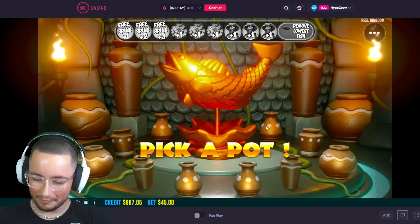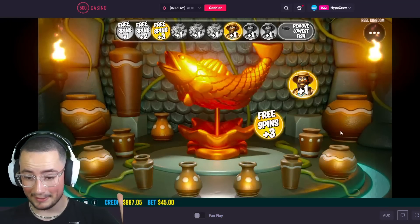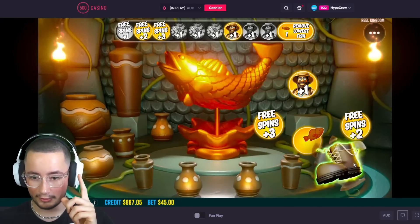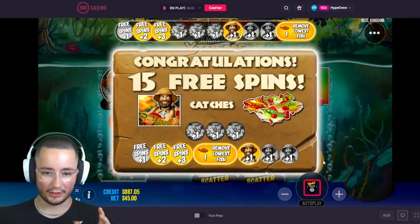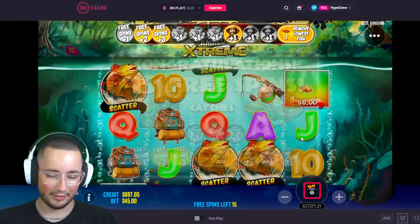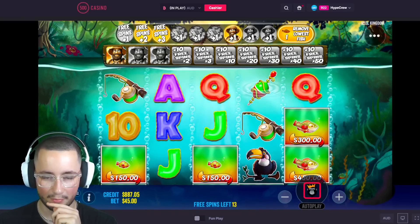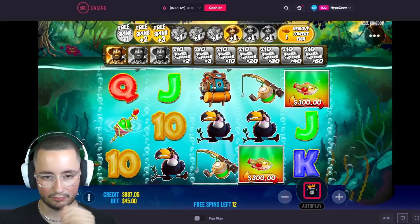It's the final bonus of the video — let's make it a good one boys. One fisherman, three extra spins, two extra — there are 15 spins! We got the 'remove the lowest fish' feature and then the boot. I like that. We have removed the lowest fish — is this going to be big? 15-spin bonus, an Olaf guaranteed, and we have removed the lowest fish.